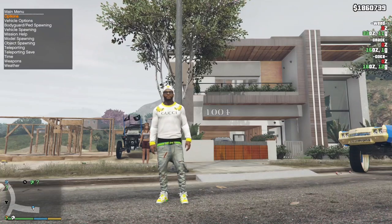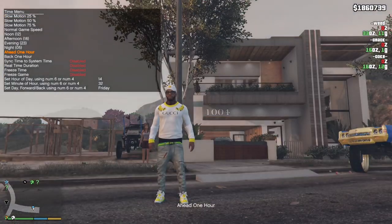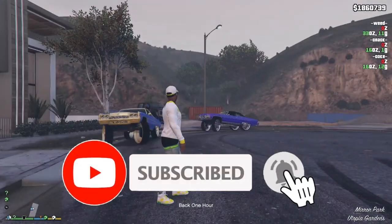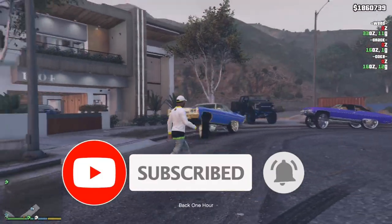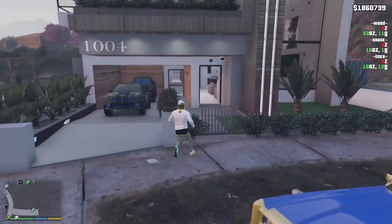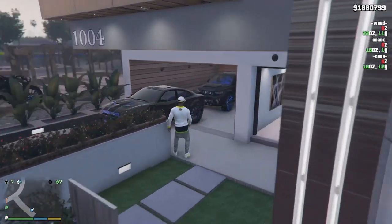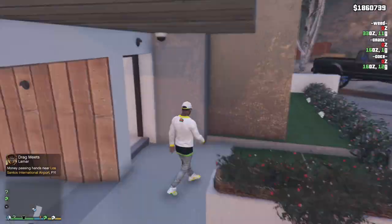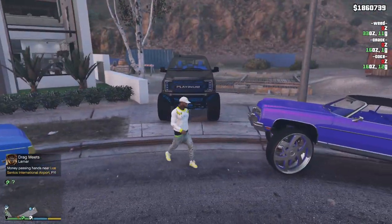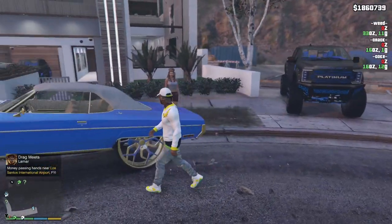Alright, we made it to the crib. Let me make it just a little bit darker so y'all can see this better. That should be good — we can still see. We're gonna grab the Charger. I switched up the paint and color schemes too.